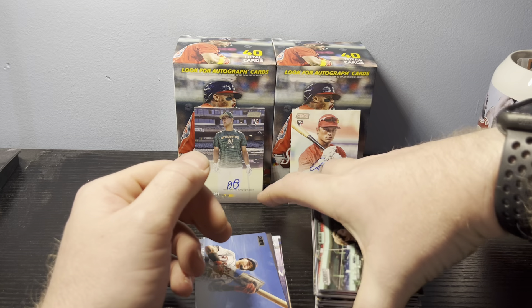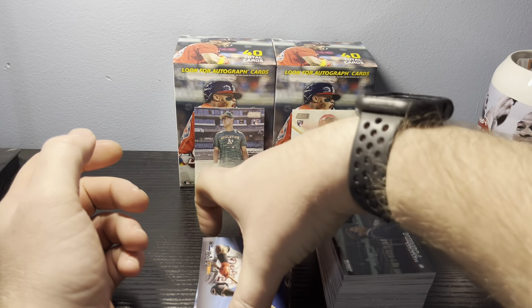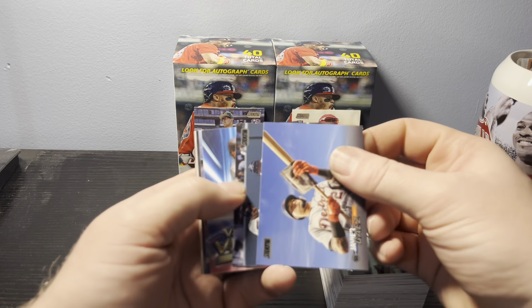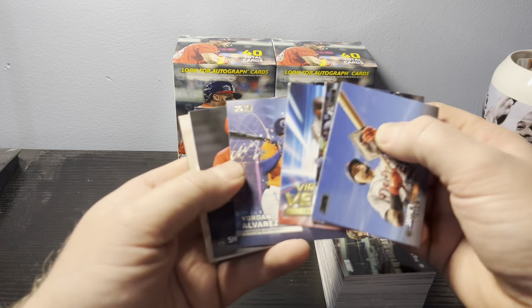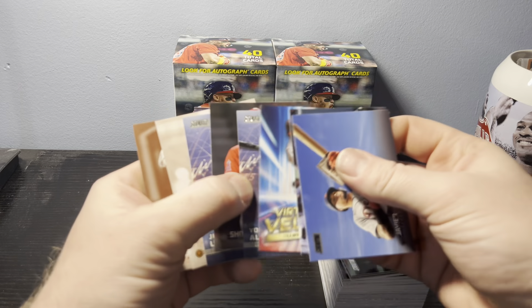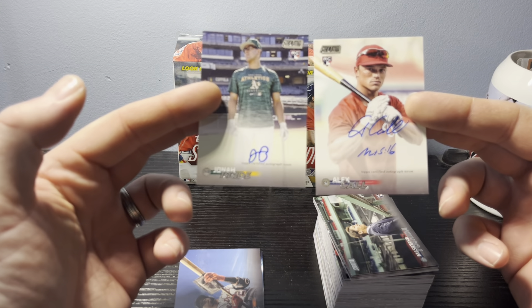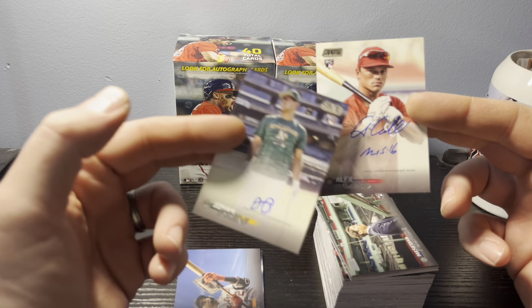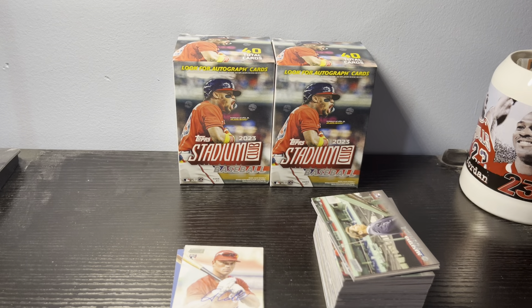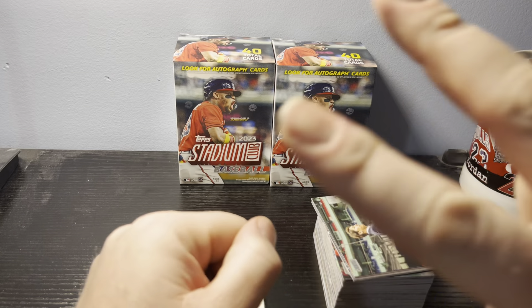There we go, guys — that is our two blasters from Fanatics. I really love this product. I love the pictures, I love the design. I wish we could get some better luck, but that's what you get for blasters — sometimes you got to go bigger to get the better stuff. But we got a red Tatis, a couple of Fantasy inserts, a couple of sepias, a Shohei, and two rookie signatures — a Jonah Bride and an Alex Call. Not sure what that writing is at the bottom of the Call. Appreciate the watch, give me some thumbs up. Peace out, love you.